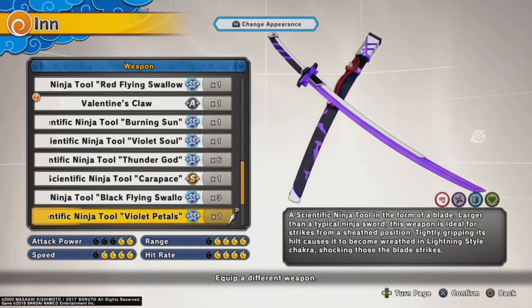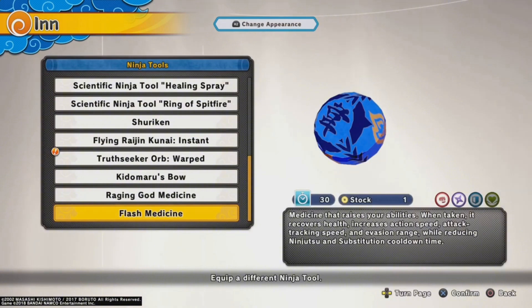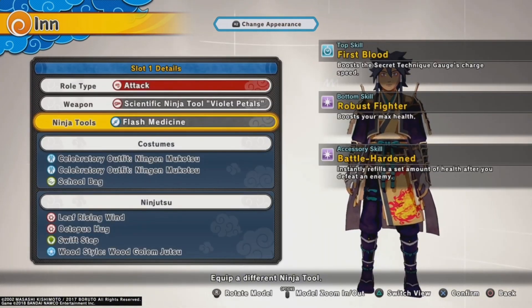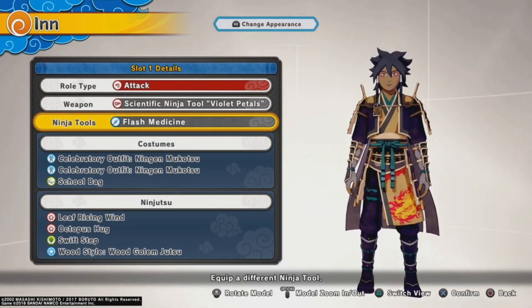The weapon I'll be using is the Violet Petals, my ninja tool is gonna be Flash Medicine, and my Shinobi perks are First Blood, Robust Fighter, and Battle Hardened. Without further ado let's hop right into our first match.